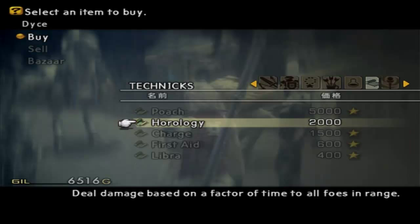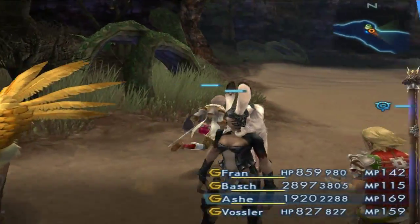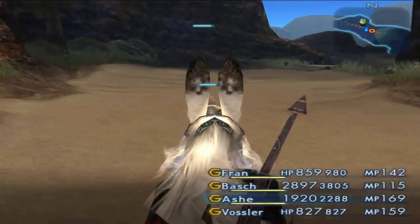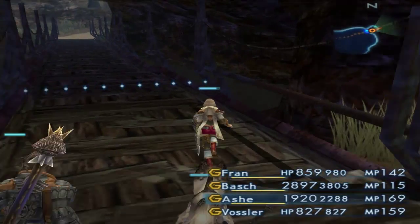Orology — deal damage based on a factor of time to all foes in range. Sure, why not? And what does he sell for spells? He's got the Stop spell — get that. Well, whatever. I don't think I want to go that way. I think I want to take this other path. Let's see what lies in this direction.